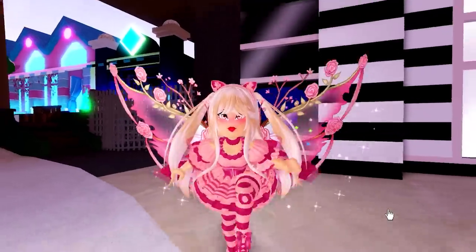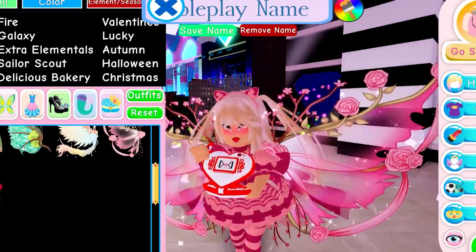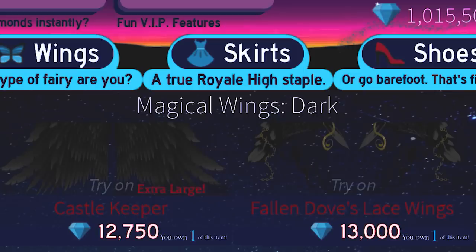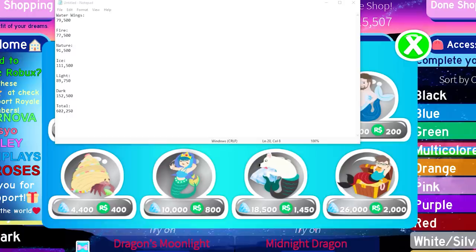I think these wings fit perfectly so I'm going to keep them. Give me like 10 minutes to calculate how much money I exactly spent just now. The total amount of diamonds you need to buy all of the new wings — not including the wings that already came out — is 602,250. I didn't expect there to be so much.